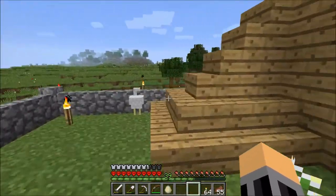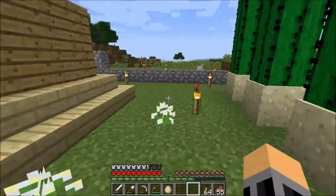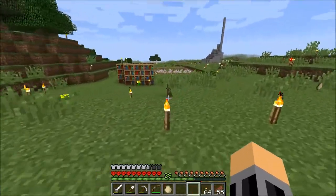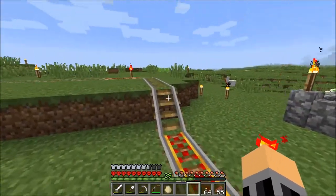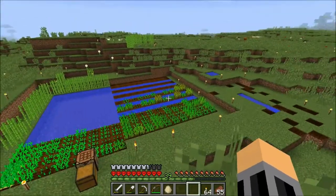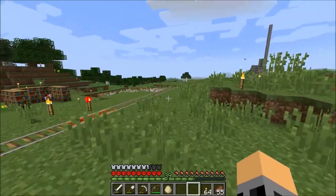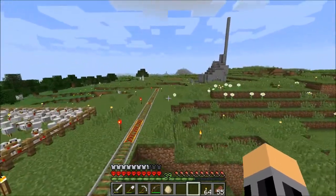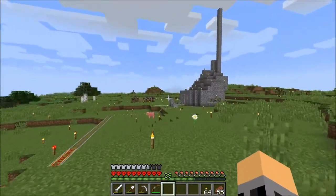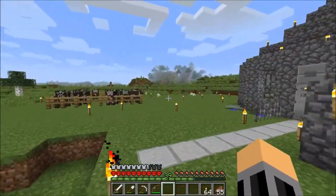We've been taking it real slow and nice and easy in Hardcore Mode, trying not to die or let anything bad happen to us. It's been going pretty well so far. I have a little outdoor library over there, and a really messy, yucky farm over here. Lots of chickens because they're good for arrows — we need lots of arrows to keep the mobs at bay. And cows over here; obviously we need leather for the books and all that stuff.